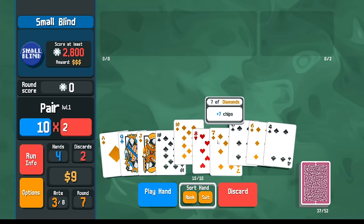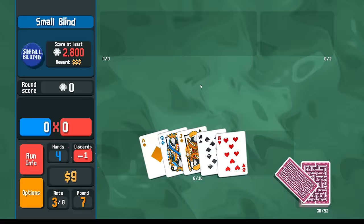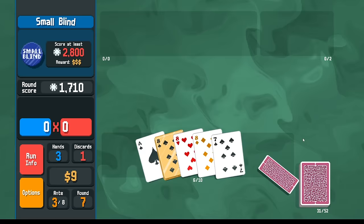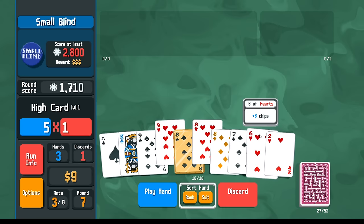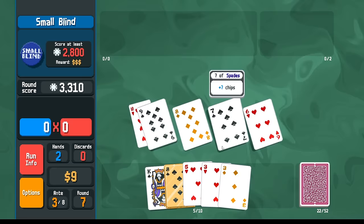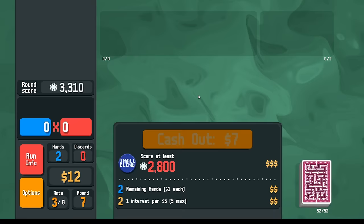I need a nine. If I discard like this I could get either a nine or a king. There we go — we do need two straights though. Let's discard like this, we get either a five or a ten. We get both of course, and we get the three bucks which is now an extra dollar of interest.